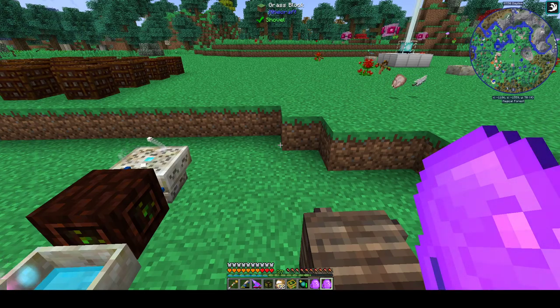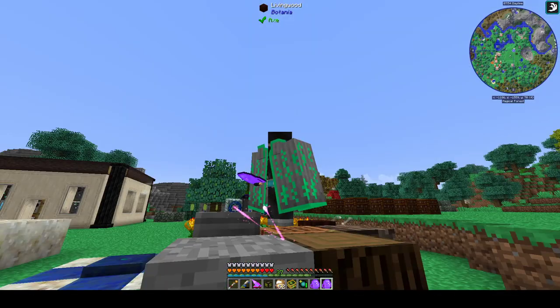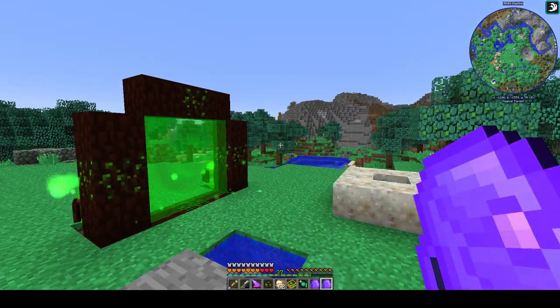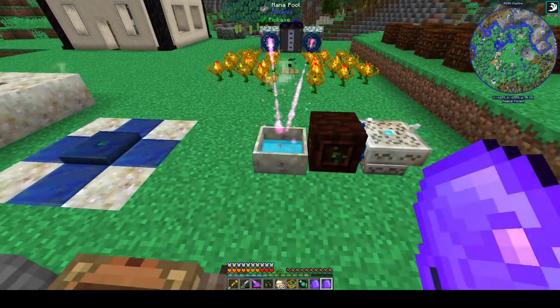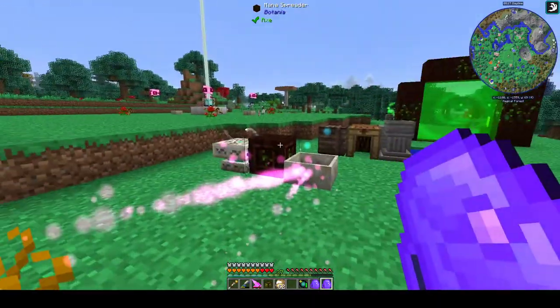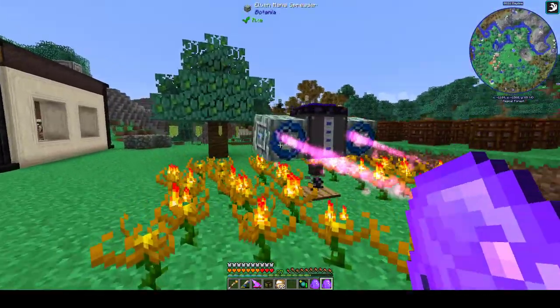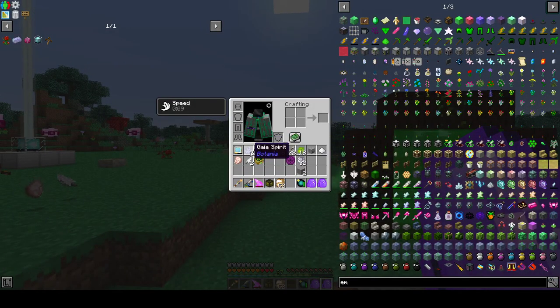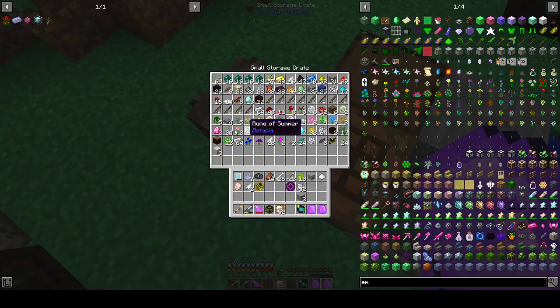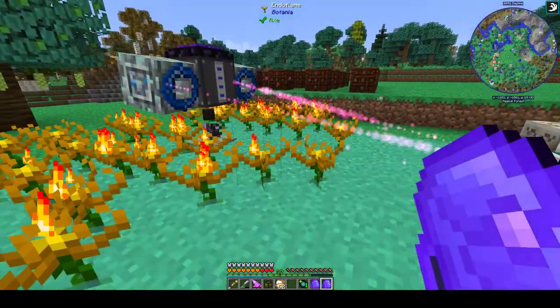Now we look even cooler. F5 — there we go, the Cloak of Balance. So we got the cloak. What else can we make? We are going to want to make the Gaia ingot. We can also make the Gaia Mana Spreaders — a Gaia Spirit, an Elven Mana Spreader, and a Dragonstone makes a Gaia Mana Spreader. We need four of these for the upgraded ingot.